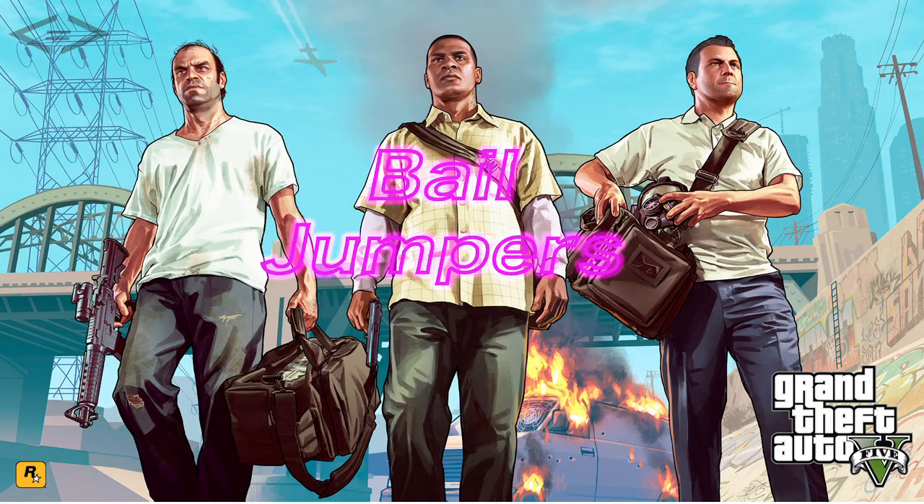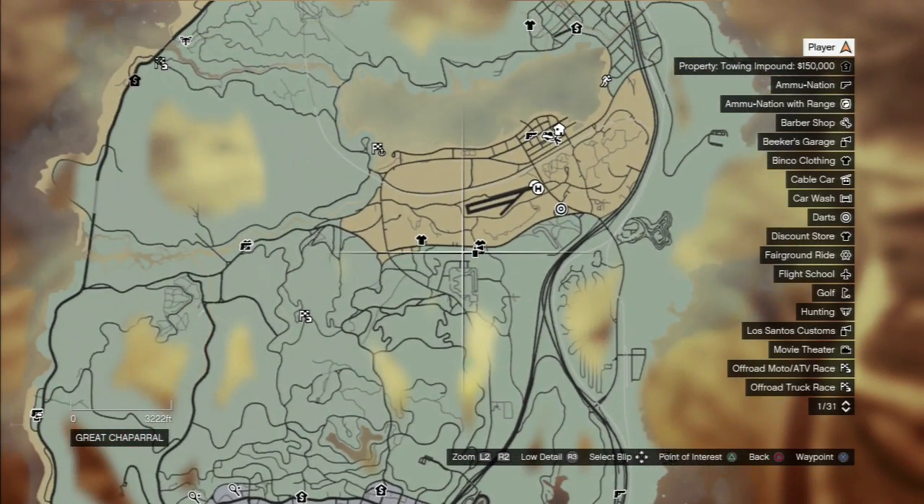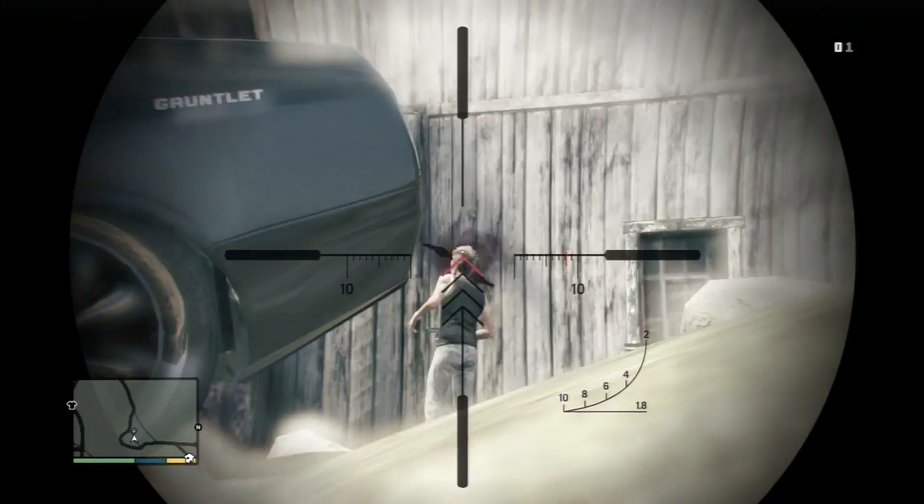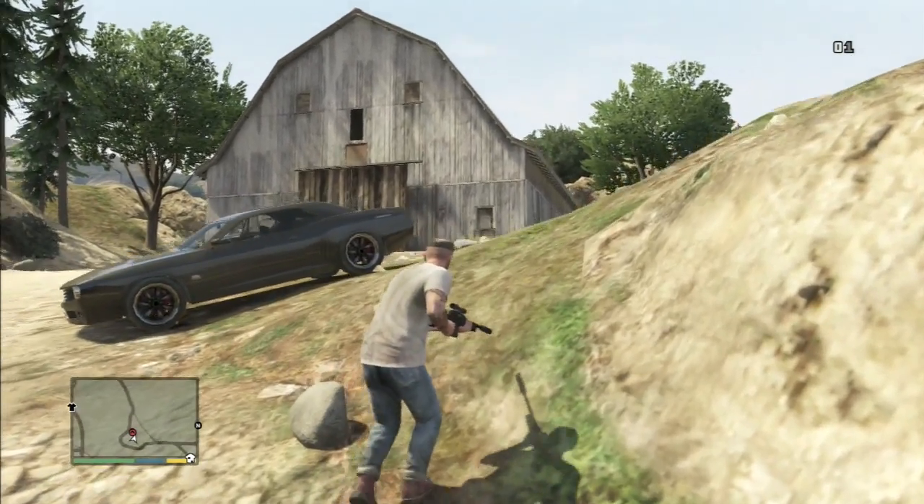This is Les' Moe and this is Bail Jumpers. I didn't do the first one because he's in the quarry, which is on the right side of the map, and she tells you where he is.